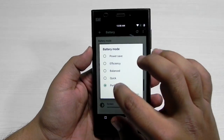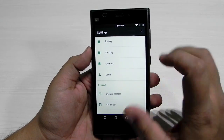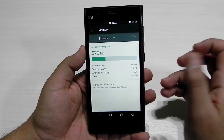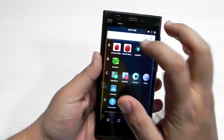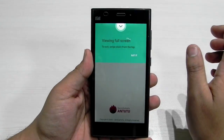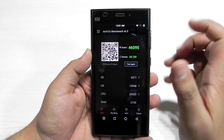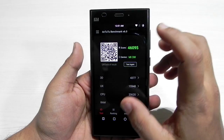I am keeping my battery mode to performance and I am getting about four hours of screen-on time, which is decent for the Mi3. The RAM management has also been good — 1.3 gigs is free, which is really good. I also ran the AnTuTu benchmark, so I will show you guys the scores. As you can see, the animations are really very smooth.